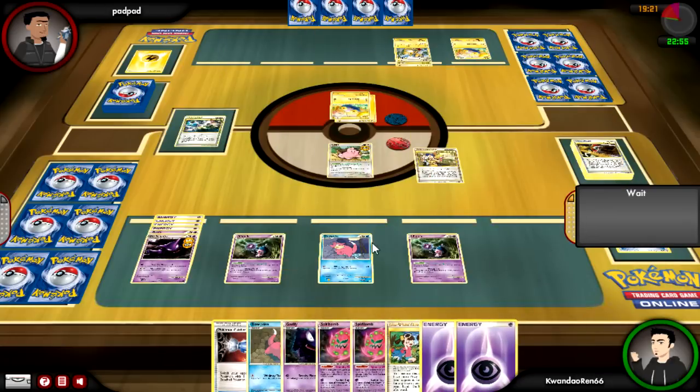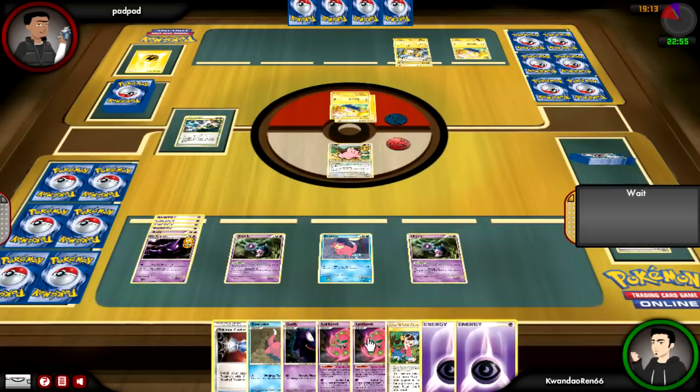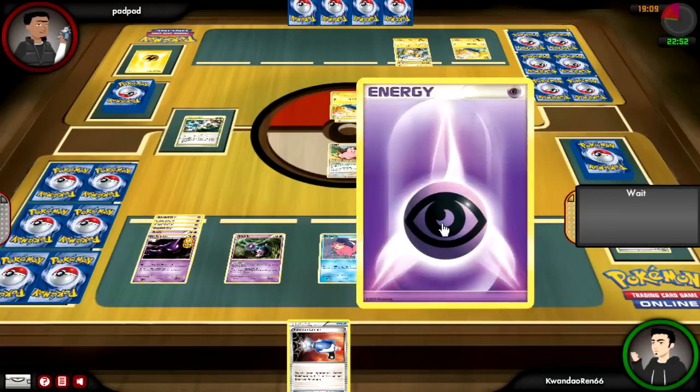I don't know why I got that stuff out — I think I was just double-checking for Mime. I was like, Mime has to be in there, it definitely has to be in there. And it wasn't. So I'm just going to go ahead and sneak it out, which kind of thins out my deck in terms of cards I can potentially draw.